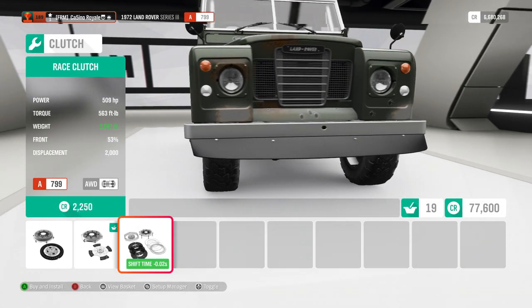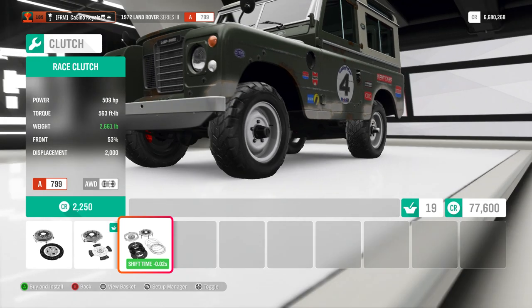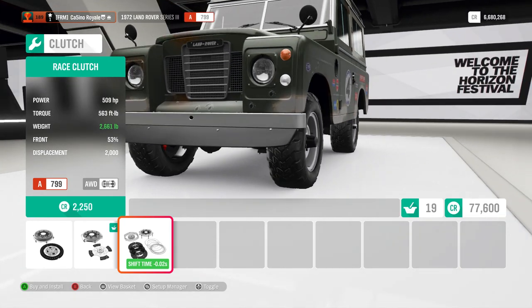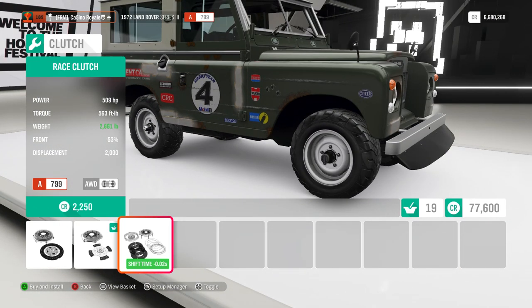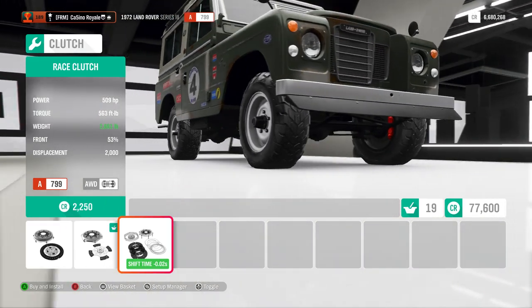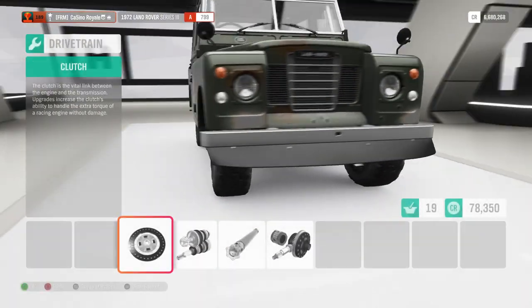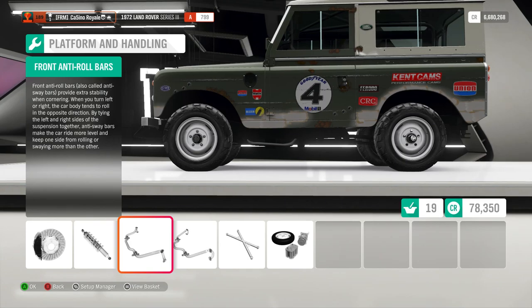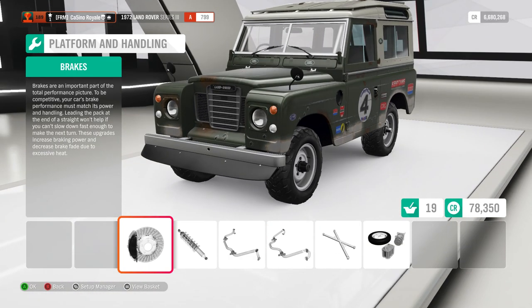500 horsepower is a lot on this course — 500 horsepower, 560 torque is a lot. 2,600 pounds is not terrible in terms of weight; it's not as light as the Lotus, no, but it could be worse. The downside, of course, is we haven't got race tyres and they're not very wide. It's quite a top-heavy vehicle — if we were running in the rain, there'd be a real concern of it falling over. Thankfully we're not running in the rain. With one PI left, that will do on the Land Rover.